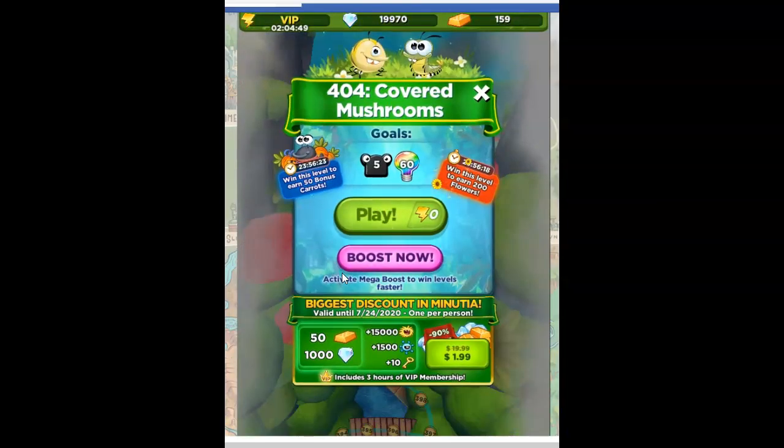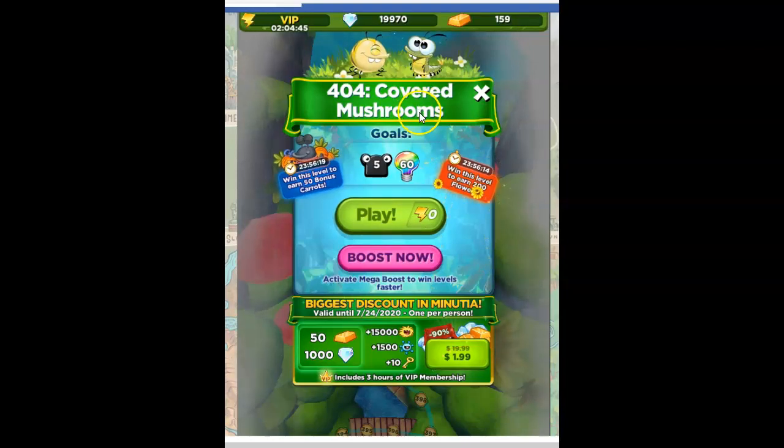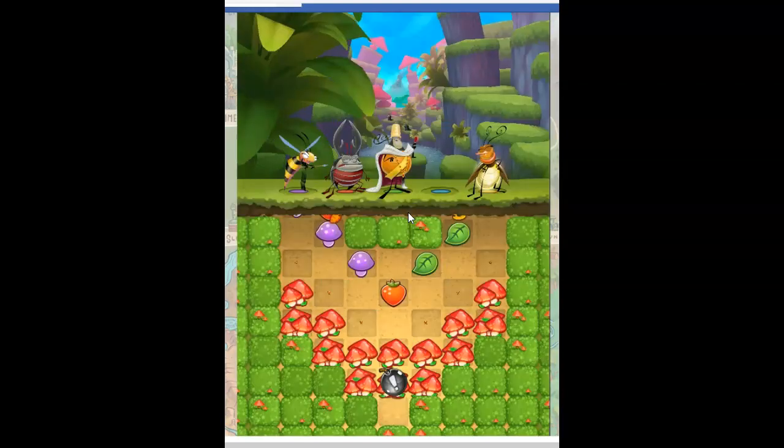Hi friends, this is Susie, your gaming guru, here to help you solve the puzzle of level 404, Covered Mushrooms in Best Fiends, where we have the goals of defeating five slugs and collecting 60 lights.